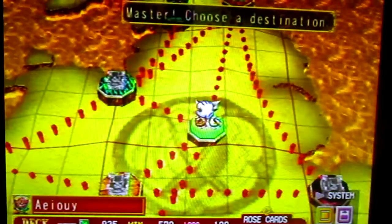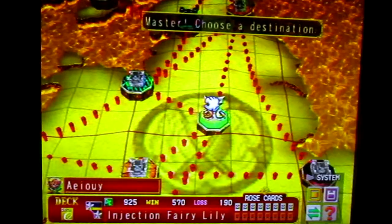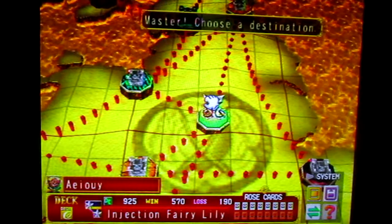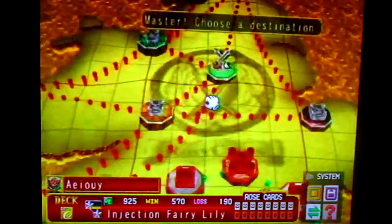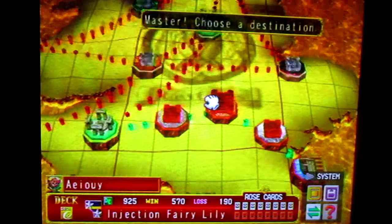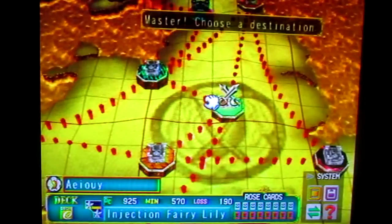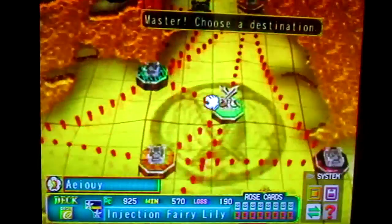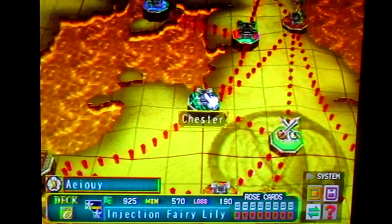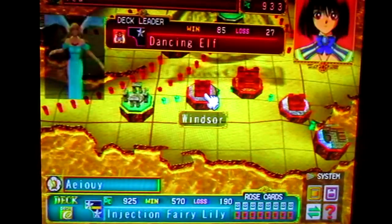All these fortresses around you are the fortresses you go to. As you can tell, you can either go to the Lancaster side or the Yorster side. Yorsters are white, so these are the Yorsters. The red are the Lancasters.